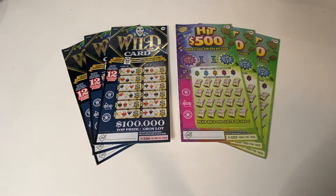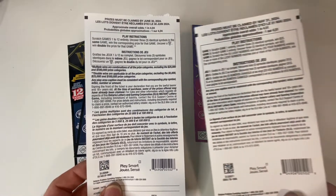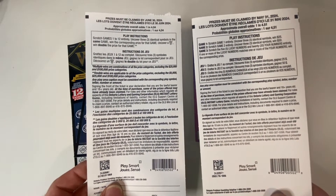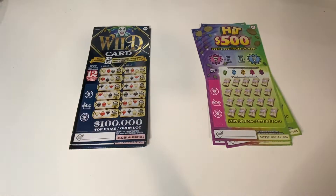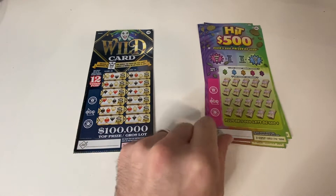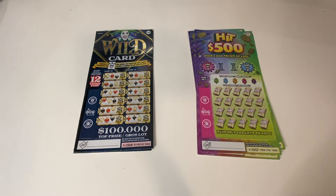Good afternoon everyone, welcome to Brontad Lotto, it's Brian here. Hope you're all having a great day — appreciate you stopping by. We have a $30 session today. We're going to have the battle of the Wild Card and Hit 500. The odds on Wild Card are 1 in 404 and the odds on Hit 500 are 1 in 4.5 — one of the lower odd tickets. I've been able to find a $100 win on Wild Card and the most I've won on Hit 500 is $50, so I'm going to give them another go.